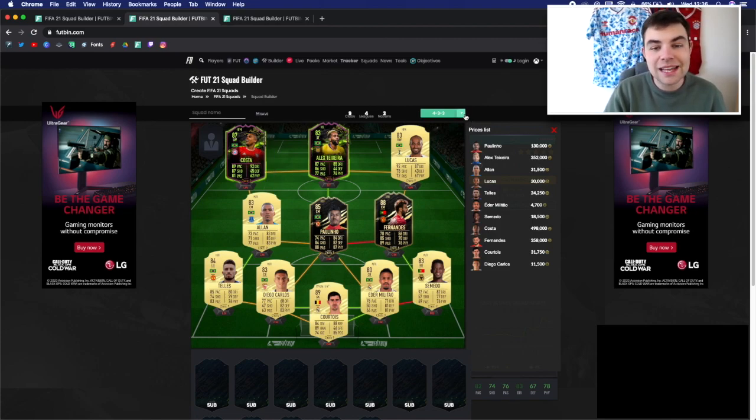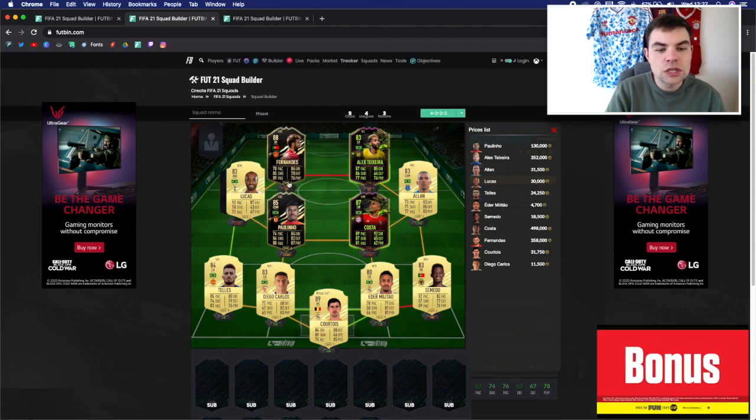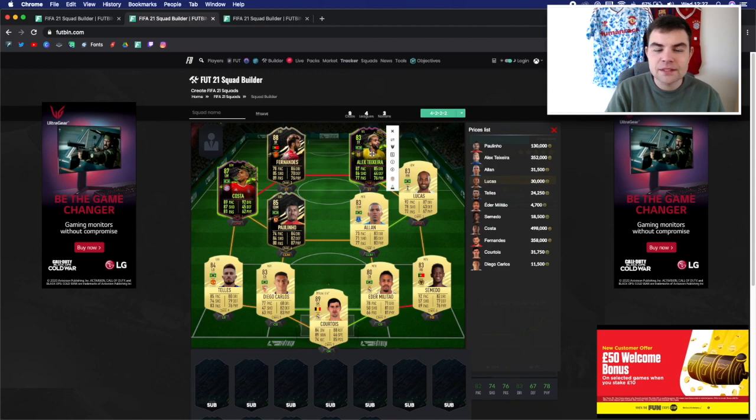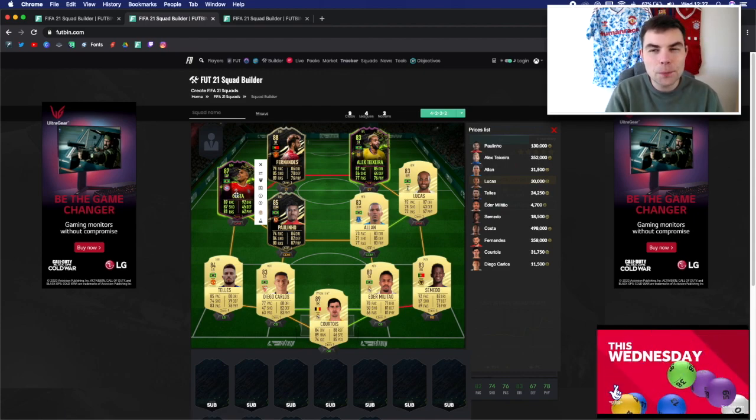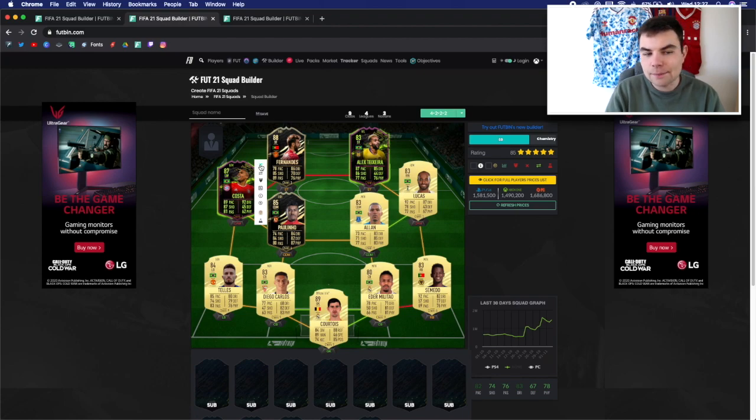Douglas Costa was nearly 500,000 coins, which looking back is a lot for this team, but he is a genuine out-and-out winger. With this team you could go 4-4-2 or 4-2-3-1 — I think 4-2-3-1 is best suited. You could play Lucas Moura there, Bruno Fernandez as a false nine striker, Teixeira, Costa providing natural width. The defense and Alan and Paulinho are all really effective if you want to build around maybe a Neymar as your one star player — these special cards do warrant their high price with really good links.